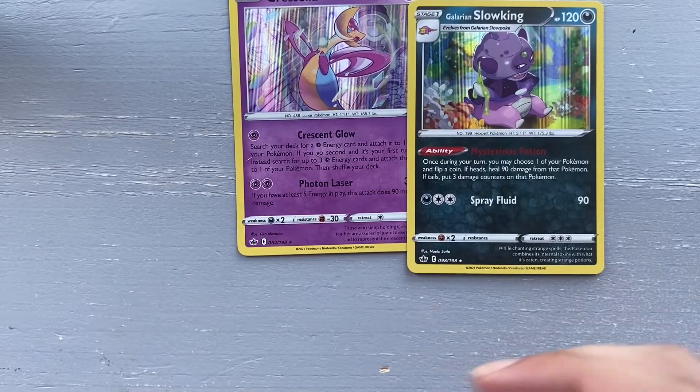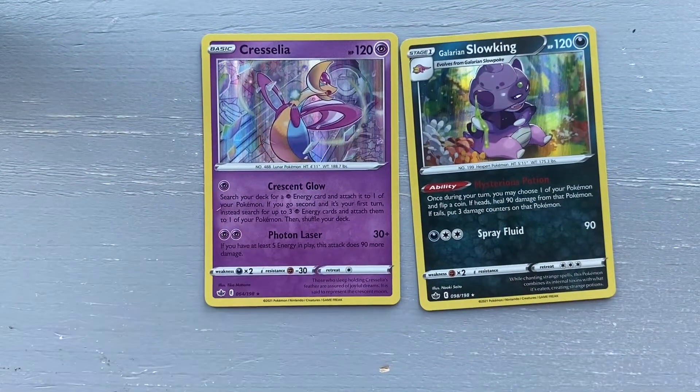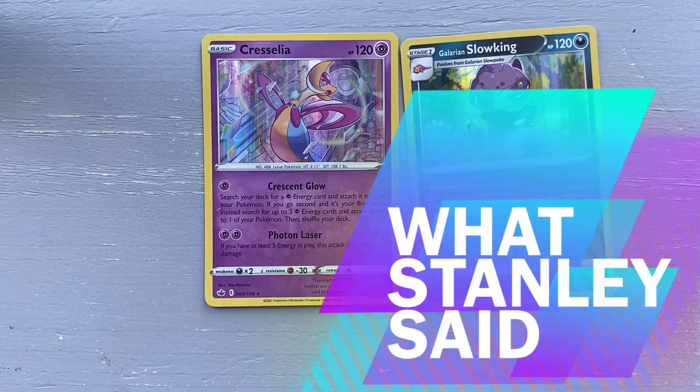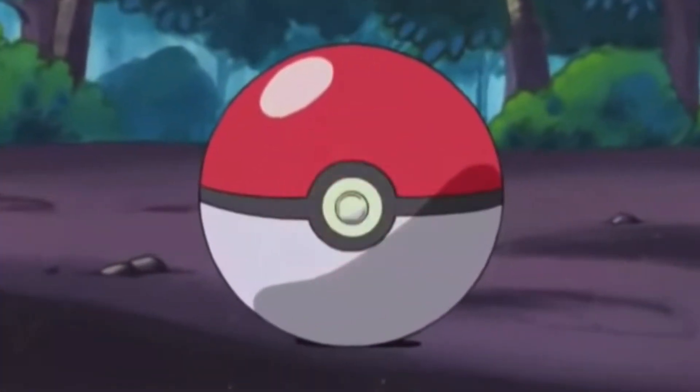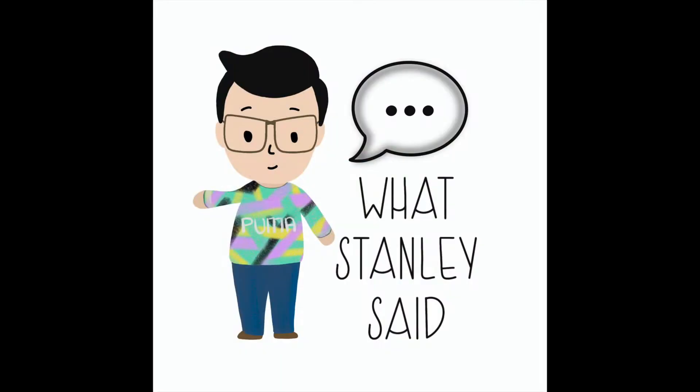So in this unboxing we have two notable results: Cresselia and Galarian Slowking. Stay tuned for more as I open more Chilling Reign. If you liked this video, check out the ones on the left and right. Thank you for watching — WhatStanleySaid — remember to like, comment, and subscribe!